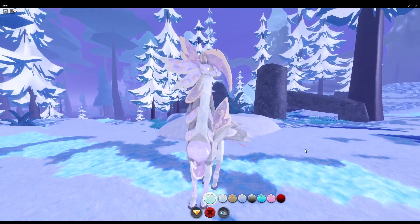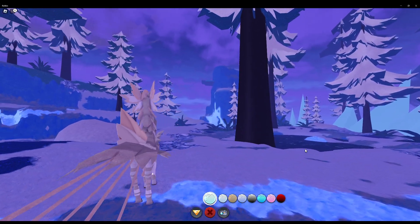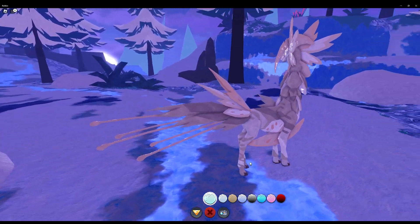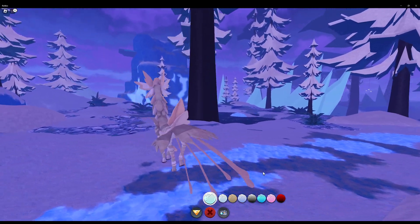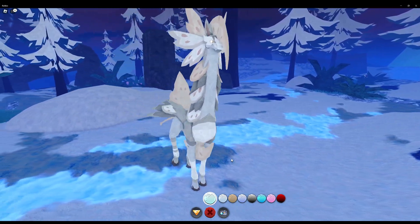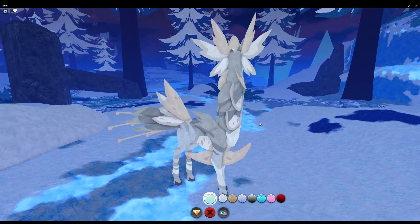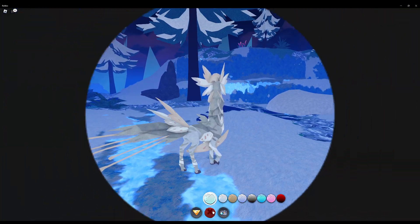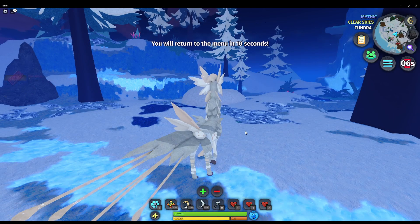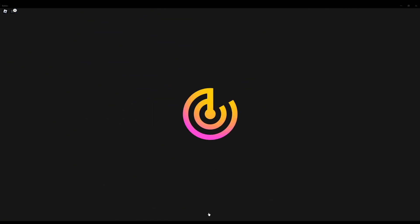It looks pretty good, honestly. Night time made it look better. Basically what the skin does is it makes the creature's skin look like it's grayscale, if you know what I mean. But a lighter toned grayscale. The darkest you'd really get is closer to this. Makes it look a little bit translucent. I think that's what they're going for. It looks gray and white. But yeah, that's what that looks like.